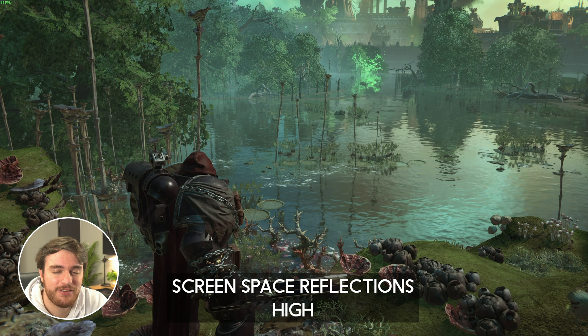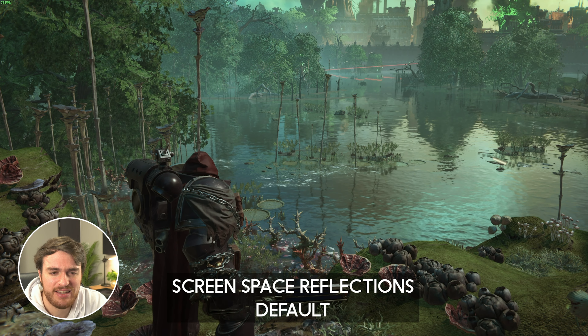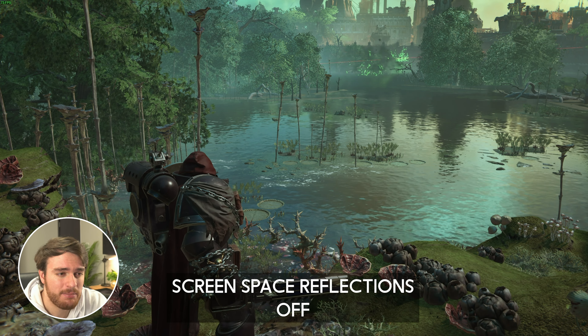Screen Space Reflections — SSR Off is noticeably bad, and the difference between Default and High is that Default is just a little bit more blurry, though it still looks about the same. You'll notice that the FPS between Off and Medium is about the same, and the FPS drop of about 12% from Medium to High just isn't really worth it.